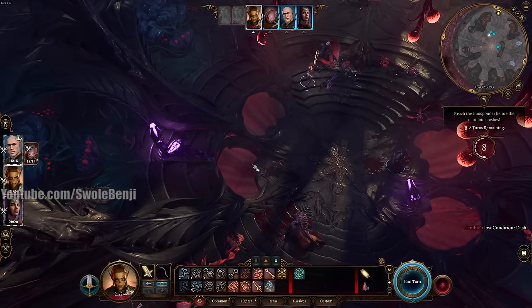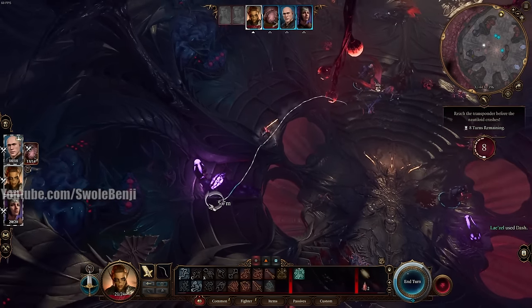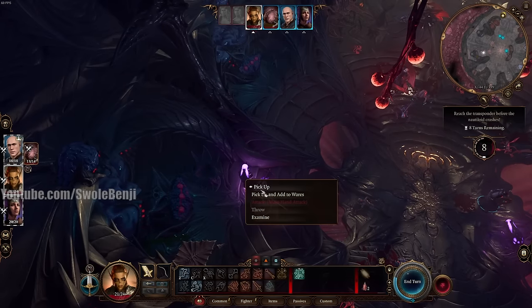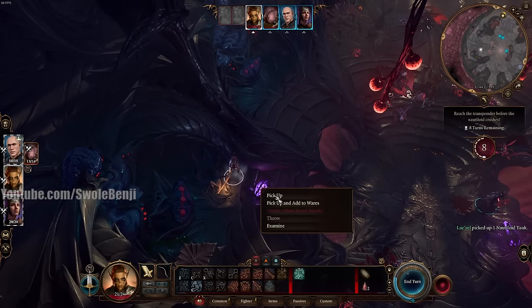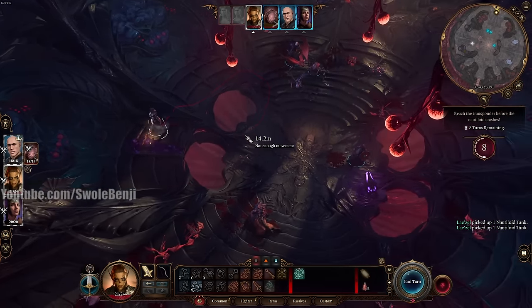Take Lazel and — this is going to sound weird — besides picking up the two Nautiloid Tanks from the table (she can carry both), we want to do something special. She's a strong girl. Just end her turn.